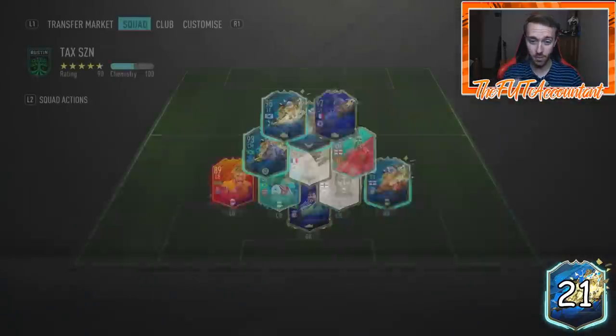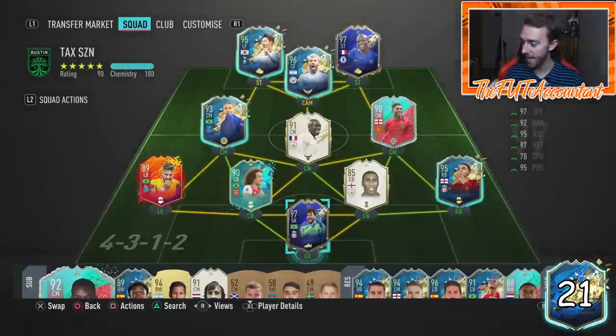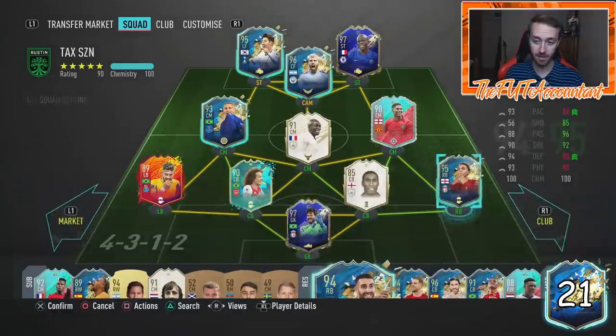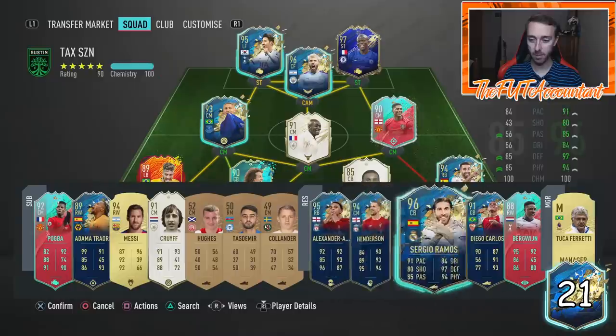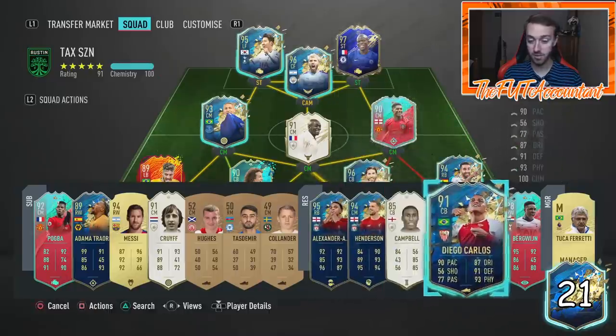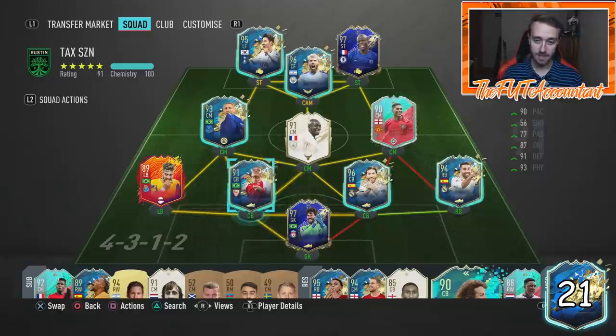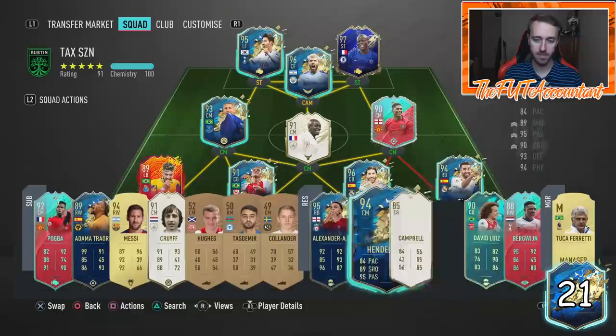If there's stuff you want to buy, make a plan, plot your team out, make a concept squad — I always encourage you guys to do that. I'm gonna have to either pack Ter Stegen or use my Courtois because I'm definitely going to use the cards I packed tonight. Going to try out Carvajal this weekend for Weekend League, probably Ramos and Diego Carlos — Diego Carlos is so good, I think I'm gonna have to run double CDMs.